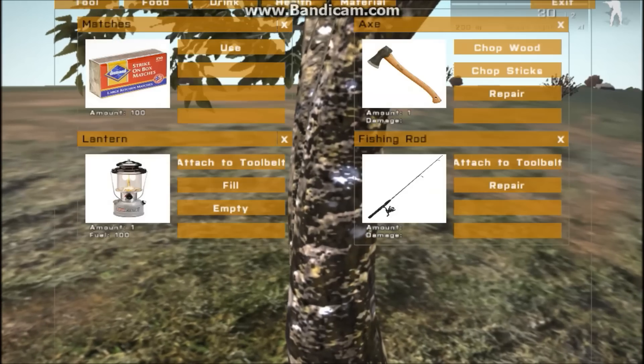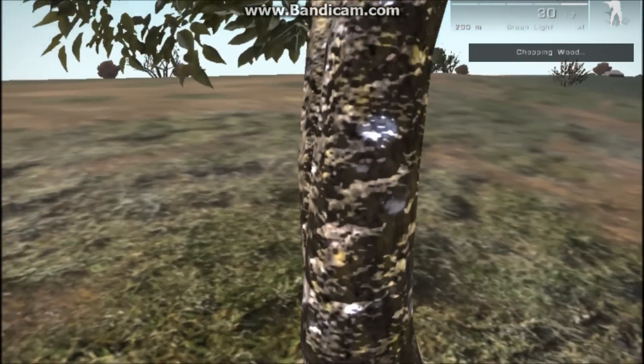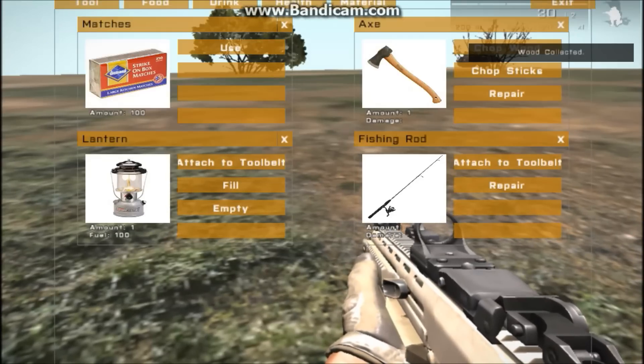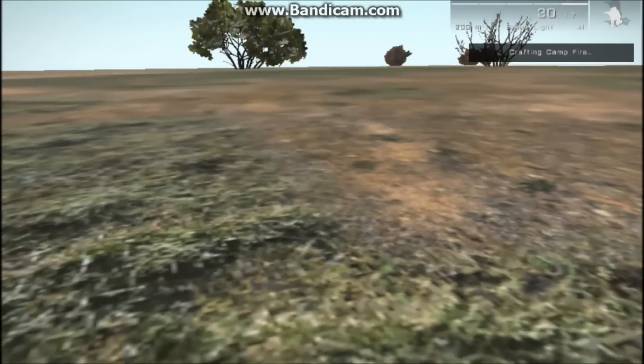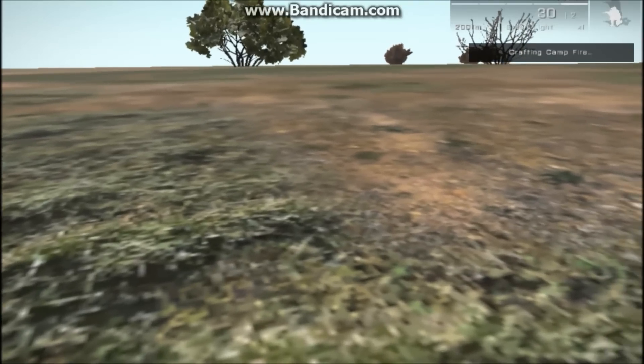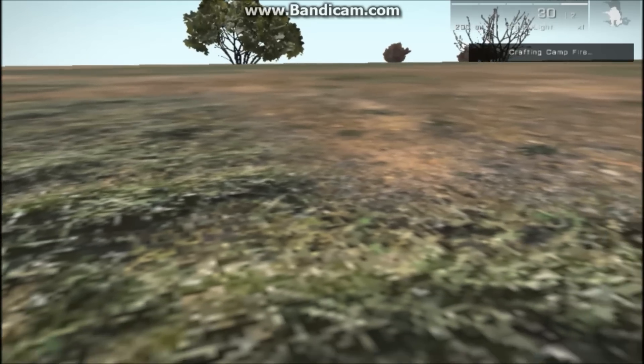I wanted the player to interact with the environment, not just with shooting the animals and gutting them. I wanted to go a little bit further and have the player interact with trees, bushes, water, etc., just so that it could create this survival-esque feel and keep the mod what it's about, which is hunting.